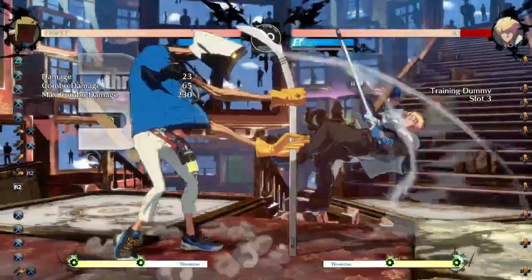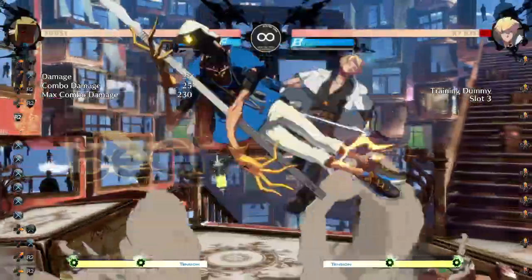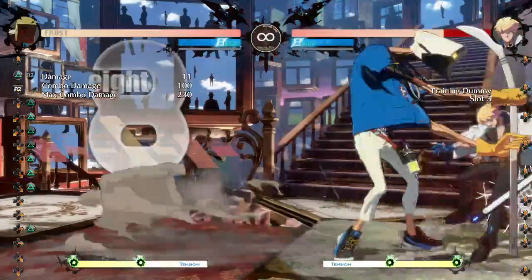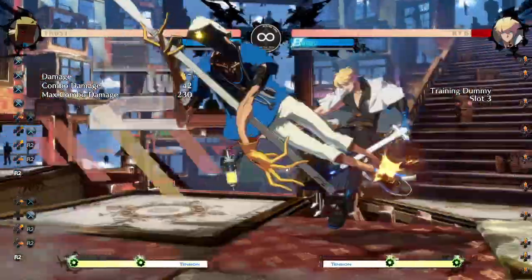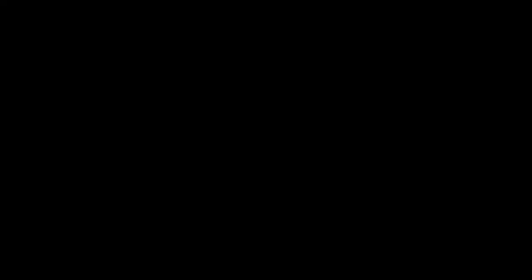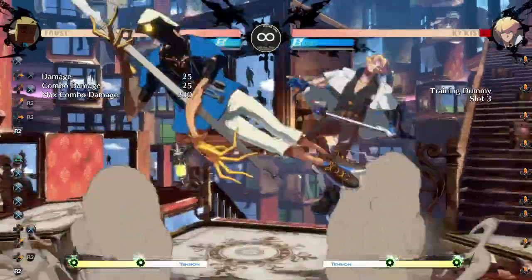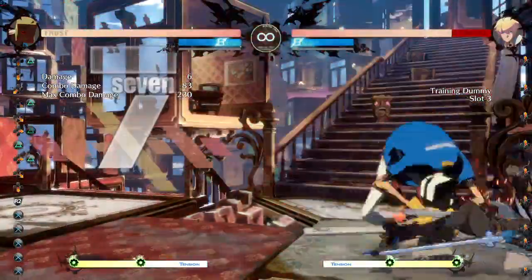Technically if you just do a J.K into J.K, which is also a true block string so you don't have to worry about it on block, you can pretty easily get a close slash into the engine safe jump. I think it's way better to do this — it's more consistent, less spacing dependent. This could sometimes leave you out of range for close slash and you'll have to do a 5K car mix to catch them.